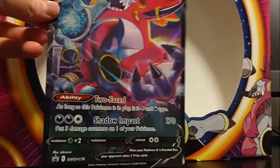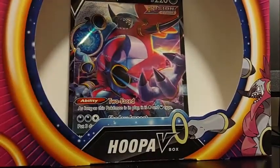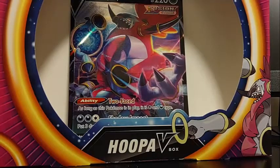Got our Jumbo Hoopa V. It has Two Face — as long as this Pokemon is in play it is Psychic and Dark type. And Shadow Impact which does 170 damage and puts 3 damage on one of your Pokemon. So basically like the Giratina.